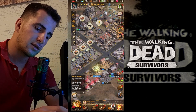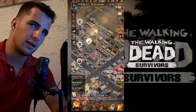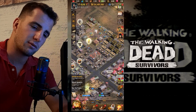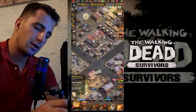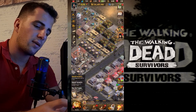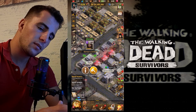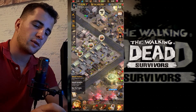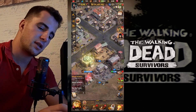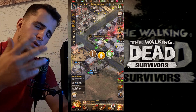This is what your base looks like. You have a town hall, resource buildings, and builders — and there are plenty of ways to get builders. You also have survivors, which you get from something like radio stations. We'll go through survivors later.